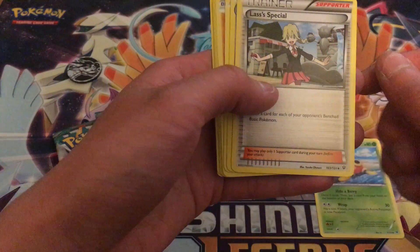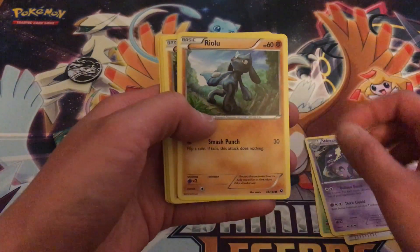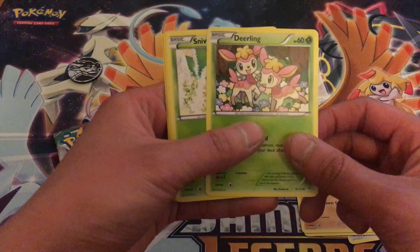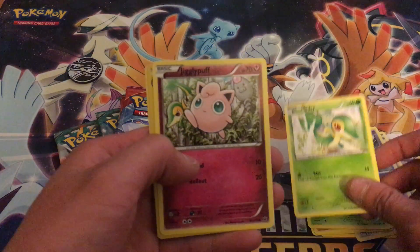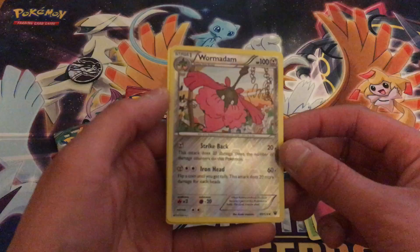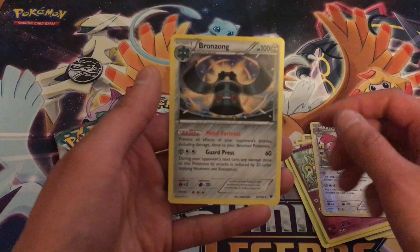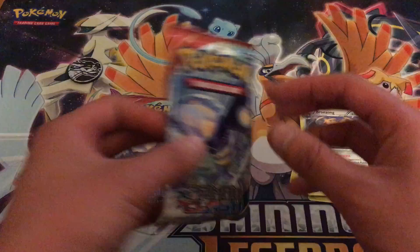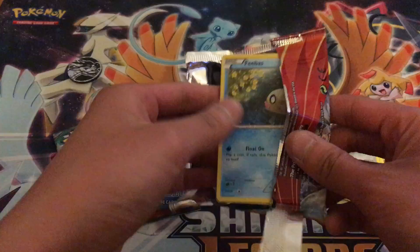Shuckle. Lass is special. Wheezing — hey, a Pokemon I know! Riolu, Carbink, Deerling — I've never seen that deer Pokemon before. Snivy, Jigglypuff. Wormadam — never seen her before, she doesn't look that friendly. Bronzong. Regular rare — woohoo, whoop-de-doo. Primal Clash. There goes 25 bucks down the drain.